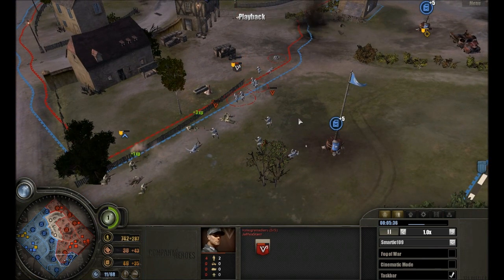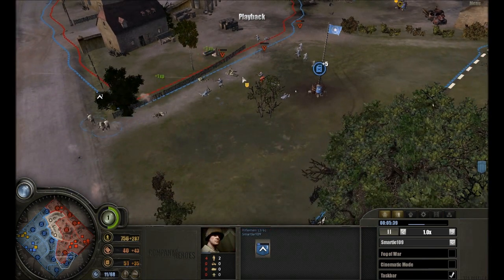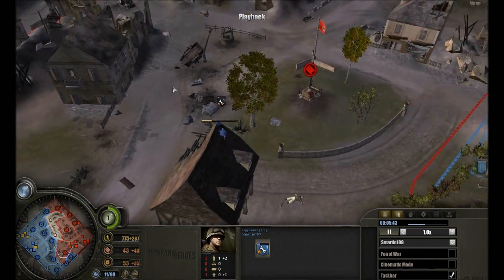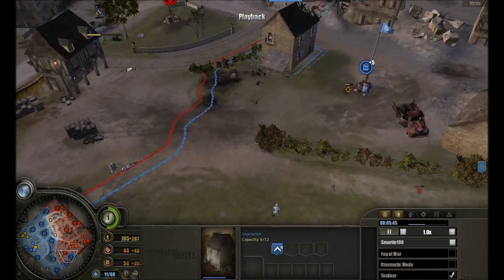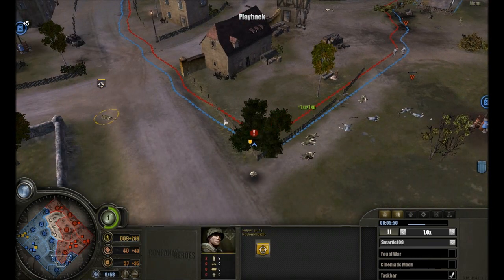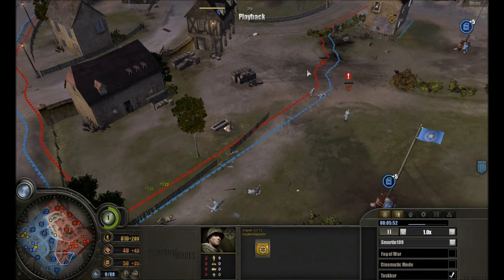It's especially good against those grouped-up squads and they will do a lot of damage. Here just one engineer putting down mines, and I try and kill a squad. The sniper is really helping me out because he's forced to retreat.